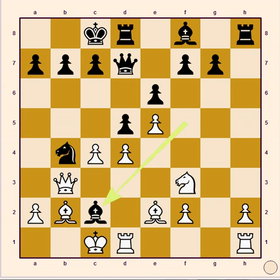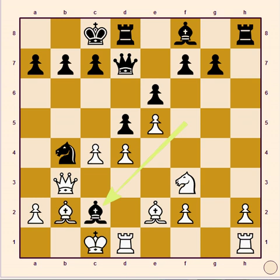16th move Qe3 and black reply it with Qa4. 17th move Rd2 and black reply it with knight A2.